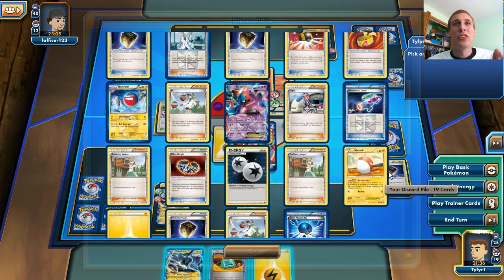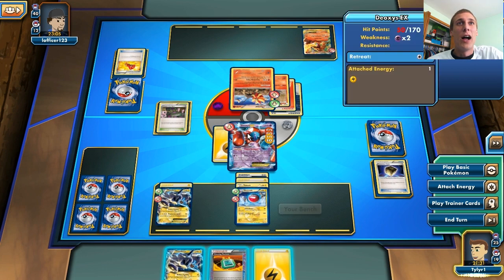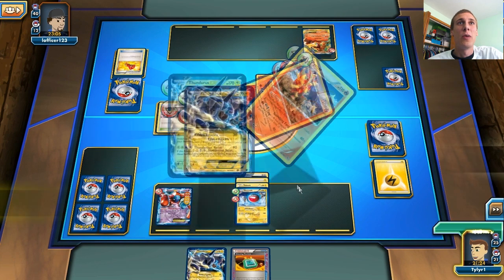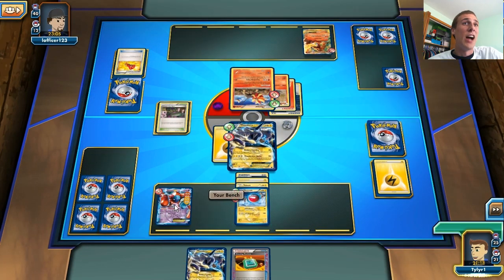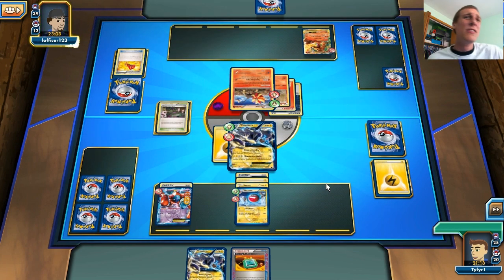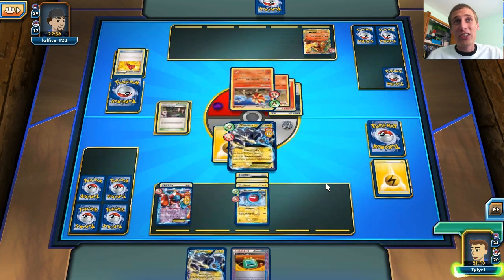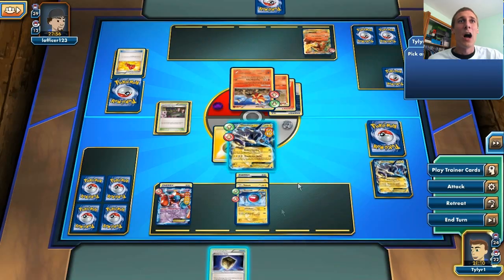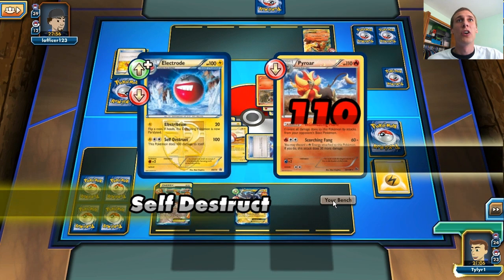I really want to use my Dowsing Machine to get back the Protection Cube. I could let my Deoxys get knocked out, but that's stupid, so I'm just going to retreat to my Thundurus and Raiden Knuckle — do zero damage but attach energy to my Bench Deoxys. We can fulfill the retreat cost on Deoxys now. So next turn we can draw a card, Dowsing Machine for a Protection Cube, and go about it that way. We do have to discard our Voltorb, but I think it's the best option. Put the Protection Cube down, retreat for one energy, and use Self-Destruct for 110 damage.